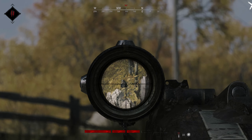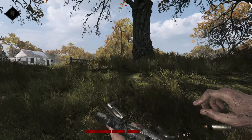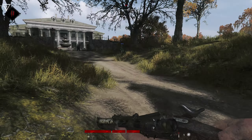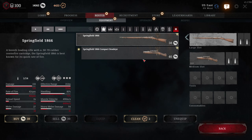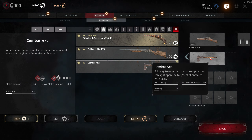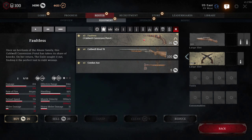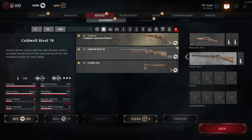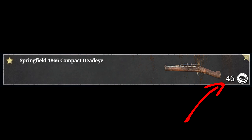The Springum Dead is quite the conundrum. It's a sniper, but it's not. It's a space saver, but it's not. It's a competitive pick, but it's not. It is the Deadeye and Compact version of the Springfield rifle — a two-slot medium ammo gun, which means you can combine it with another medium weapon, dual pistols, or a three-slot weapon with Quartermaster. It costs $46, which is very affordable.